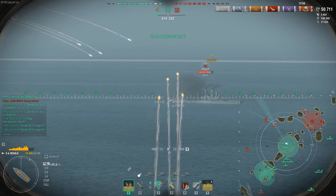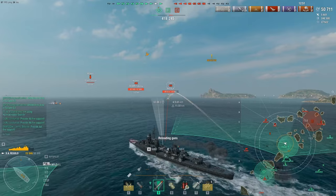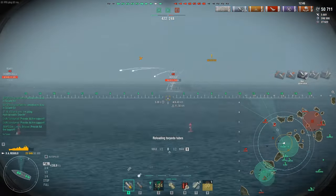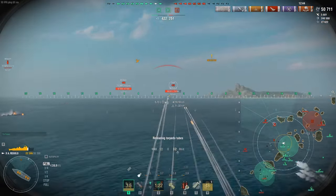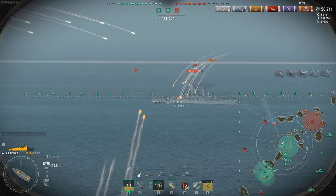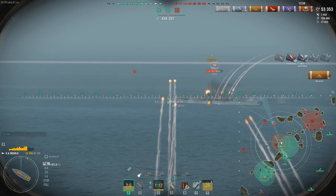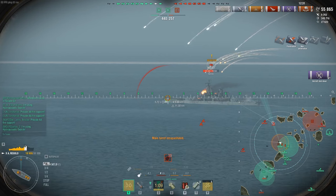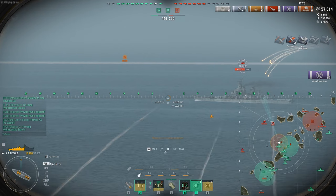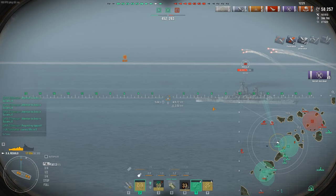The enemy team has taken over Charlie, but it doesn't matter — we've got Alpha and Bravo. I elected to push because I looked at the scoreboard and noticed half the enemy team is dead and their team is split in disarray. Let's just go at it and play around with the ship. Going one-on-one with an Iowa class here — not the smartest move, but I'm testing DPM firepower. A Marceau could easily melt this Iowa; let's see if the Regalo can do the same.